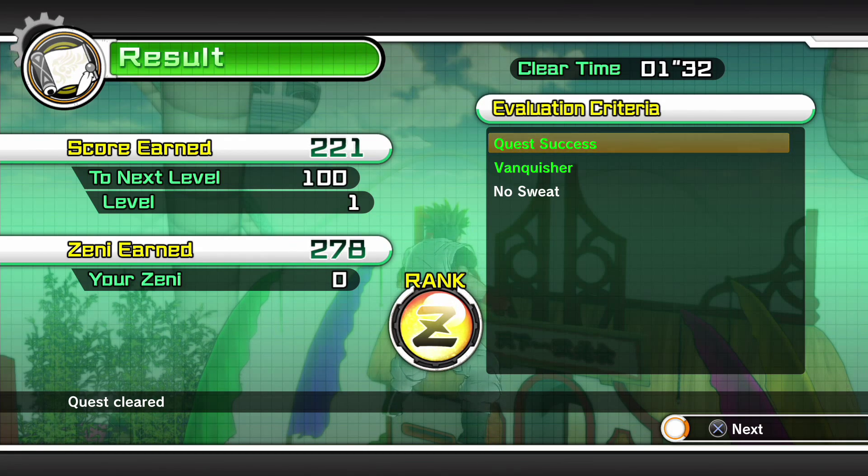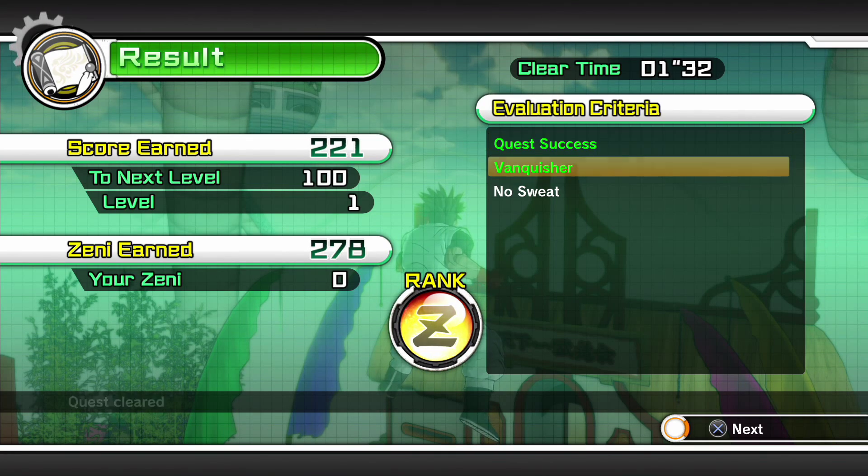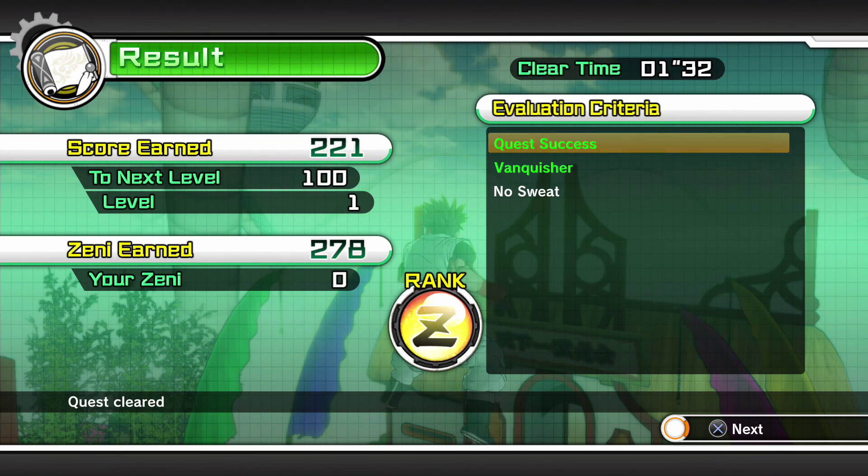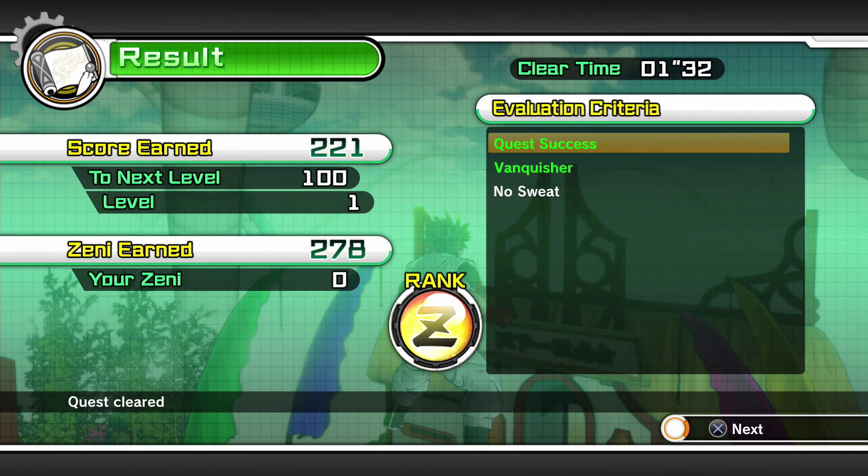When you activate special attacks it opens up a different menu where you can launch them. I've never seen this screen before — this is all new to me. We got our score earned: 221. Next it's probably going to level me up, so let's see that real quick.